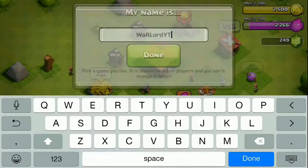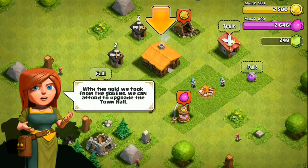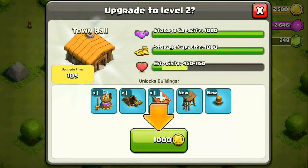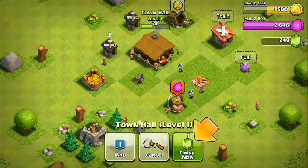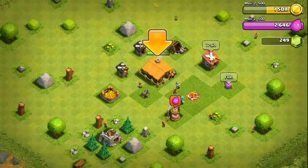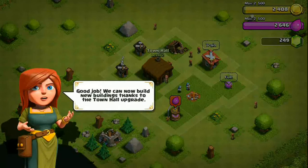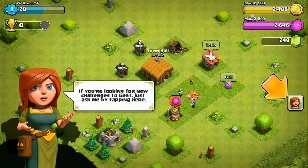The first town hall upgrade is part of the tutorial, so we're upgrading our town hall to level two right now. Whenever you upgrade your town hall you unlock new things — as you can see we've unlocked one elixir collector, one gold mine, barracks, and an archer tower. You unlock something new every time you upgrade your town hall, which is really nice. We've got a lot of resources and the tutorial is finally coming to an end.